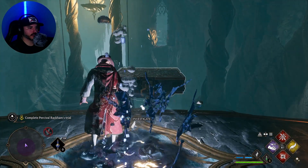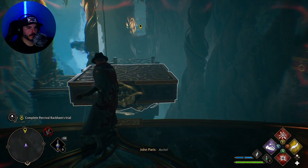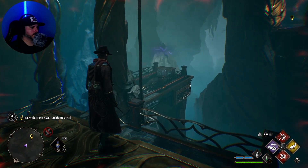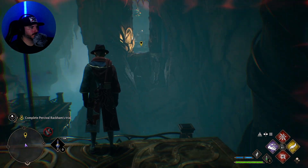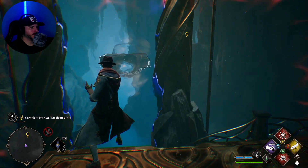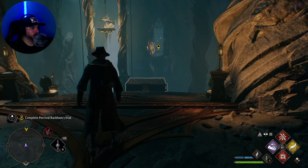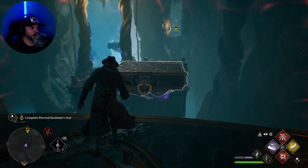Alright, complete the trials. Okay. There is a chest there, but I don't think it's worth getting. Why do I keep hitting Confrigo? Accio. Oh no! Don't stand on the edge. Confrigo. Accio. Did it again. Confrigo. Accio. And again.